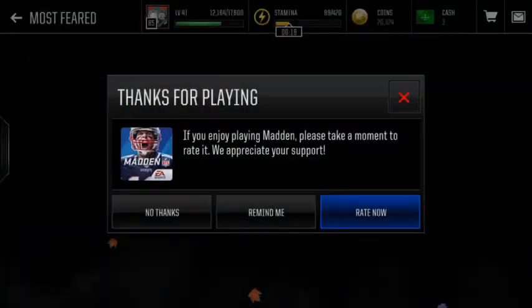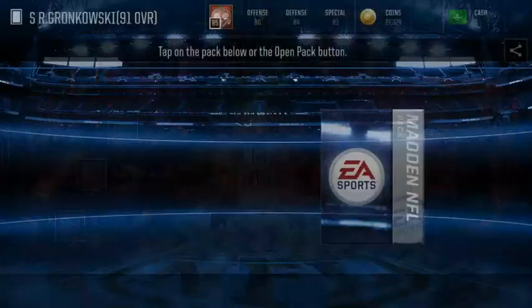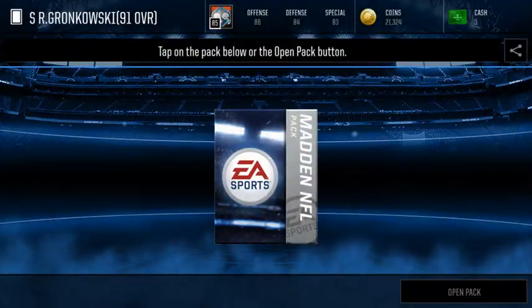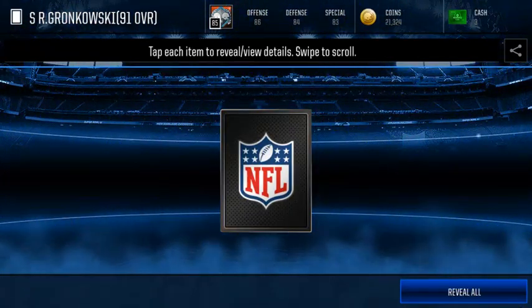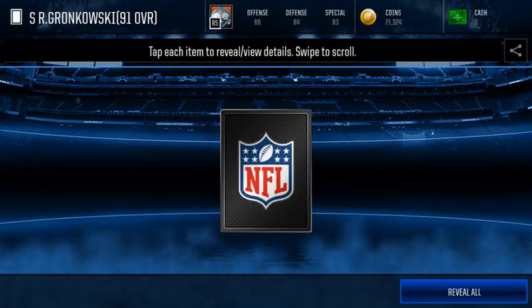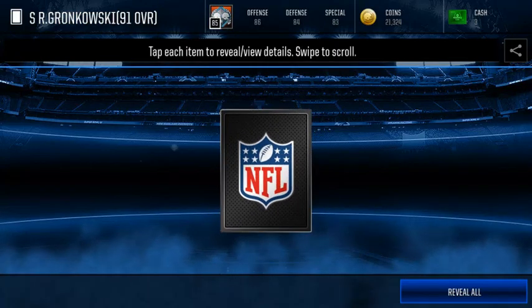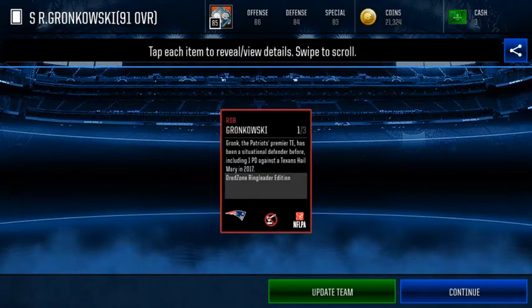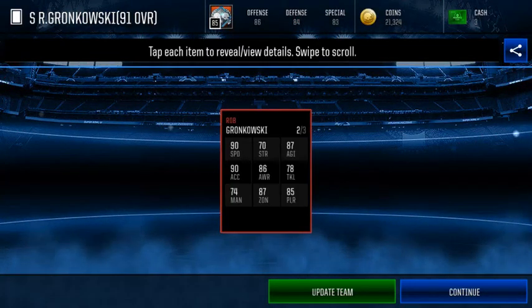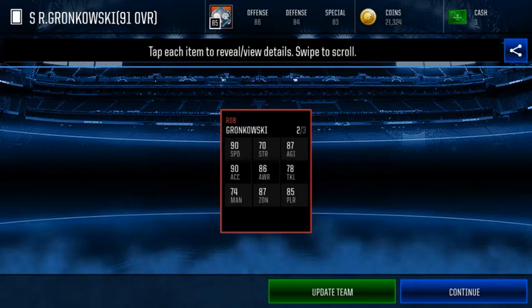We have done it! Come on, here we go Madden Mobile — thanks for playing, no problem. Here we go: 91 Gronkowski Safety. Let's go — wait for the wiggle one time and then we're gonna hit him with the reveal all. There it is — here he is, 91 Rob Gronkowski Safety card.